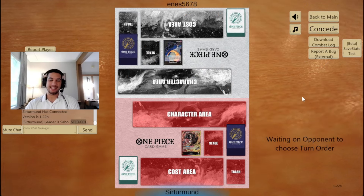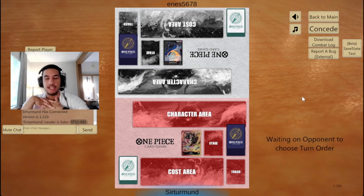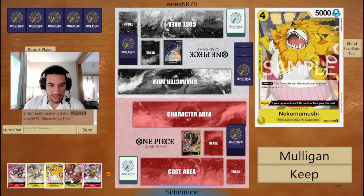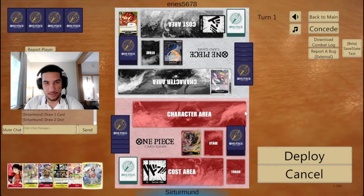In this match we're going against Gekko Moria. We've just been aggressive, right? Eventually the Morley or the Luffy can get through their blockers, so we want to get them down to zero and have the Morley or the Luffy push the last bit of damage. We have too many trigger cards in my hand, but this time we get two searchers.